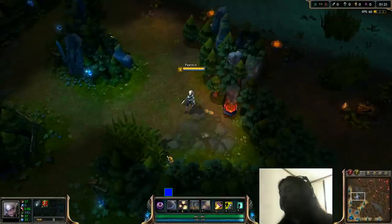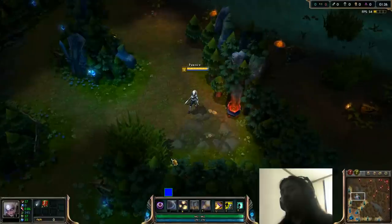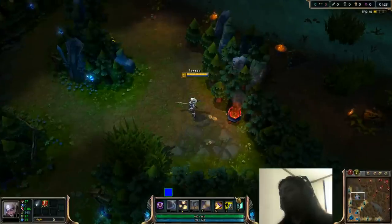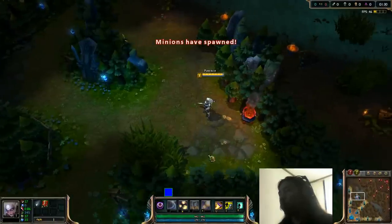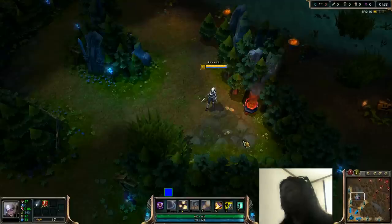We're going to take the same route as all the other junglers — do the exact same thing for the sake of consistency, as I've mentioned in all my videos. We're going to start blue and then make our way around and clear every single camp once, just to hit level 4. I'll show you how it works in comparison to everything else.